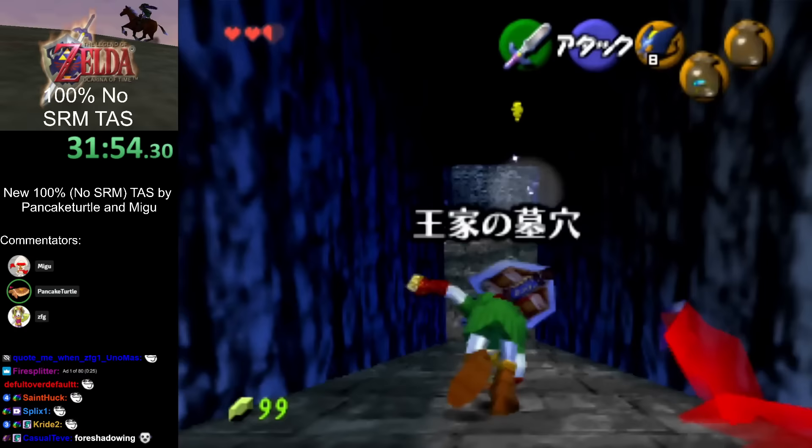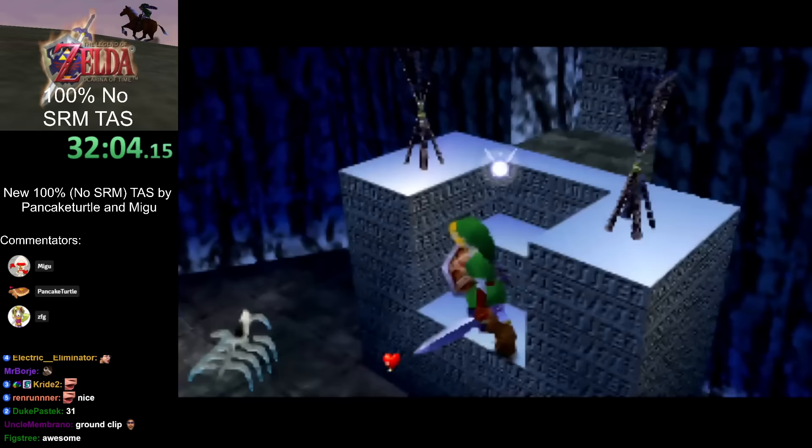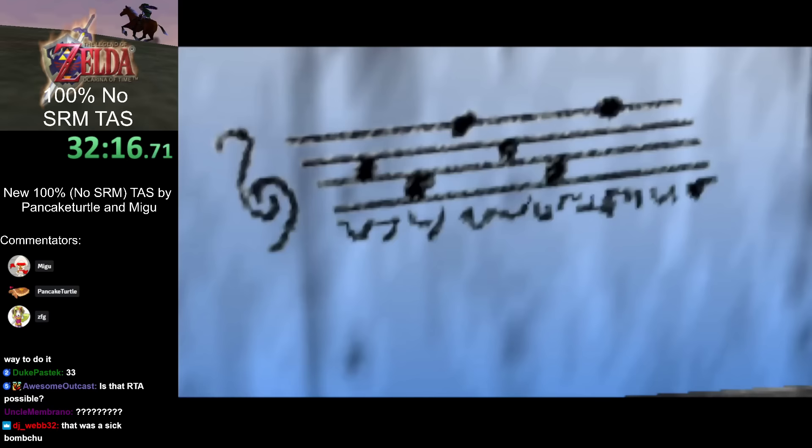Here's a clip to enter the Royal Tomb — you can just round-clip in with a Jump Slash. No need for silly stair tricks here, no need for Zelda's Lullaby. That one completely made sense.